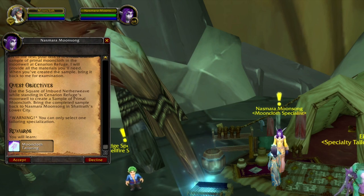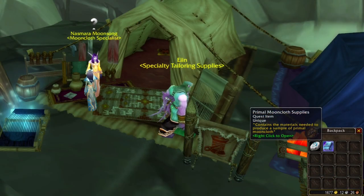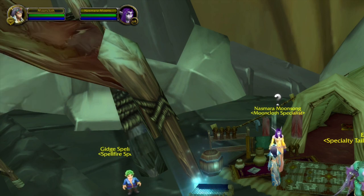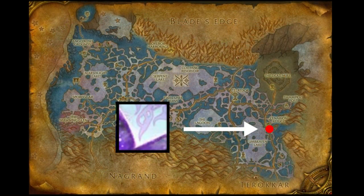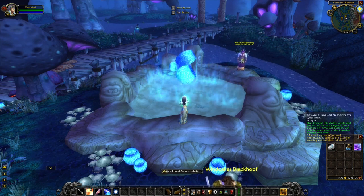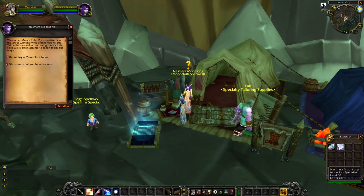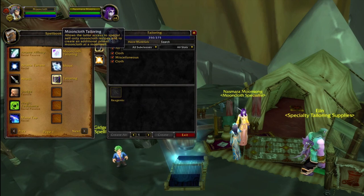I will start with showing you what you have to do in order to become a Mooncloth Tailor. Accepting the quest will give you Primal Mooncloth Supplies — open this item and loot the two items in it. The next step is to head to Zangarmarsh, and at this spot that I marked is where we have to use the quest item you picked up in the supply bag. Once you have done this you will complete the quest, and now you will have to go back to Shattered City where we picked up the quest. Hand in the quest and this will make you a Primal Mooncloth Tailor Master.